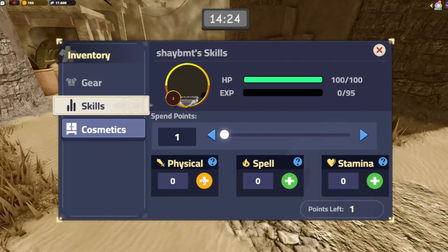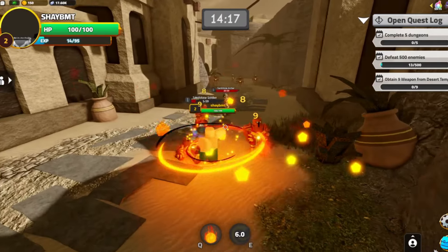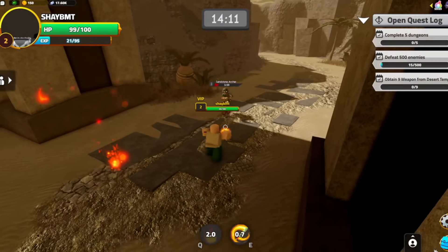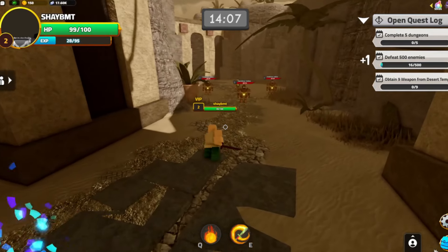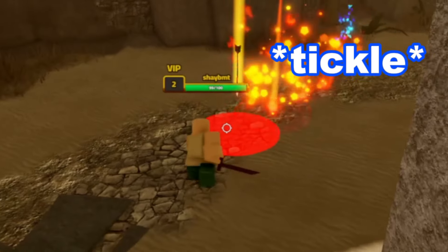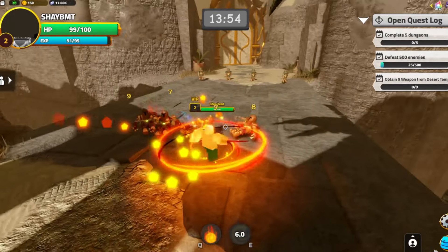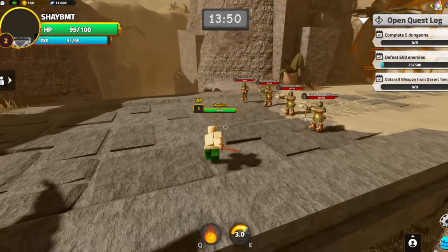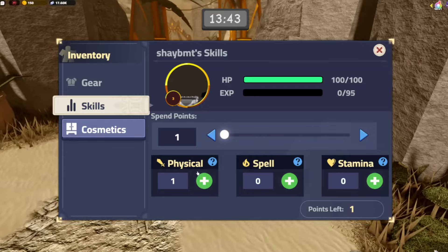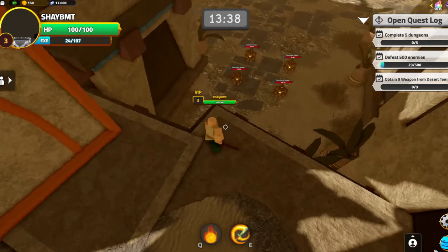We leveled up already! Let's put points into physical for more damage — stamina doesn't matter too much at low level. These mobs do literally one damage to me. We're basically one-shotting them. This is gonna be light; I should have just done hardcore. So far so easy. I'm not sure if there's a mini boss for this map, but it's changed, so let's keep moving.